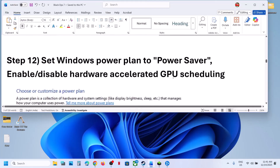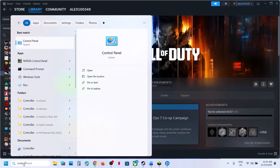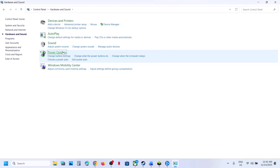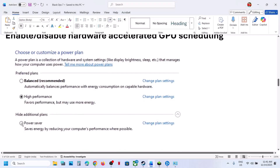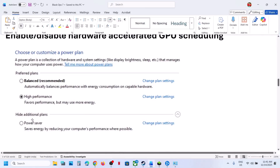The next step is to set the drive power saver mode. Type Control Panel in the Windows search box, click on Control Panel, go to Hardware and Sound, then Power Options. If you see a Power Saver option, select it and relaunch the game and check. If it is already set to Power Saver, you can try Balanced or High Performance. Try Power Saver first and check.